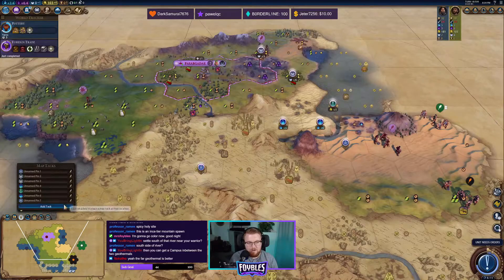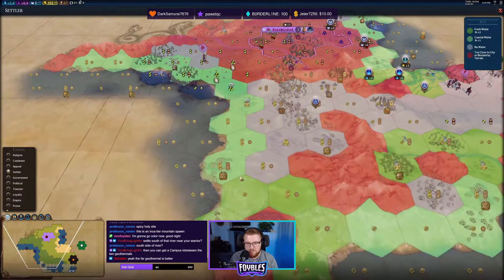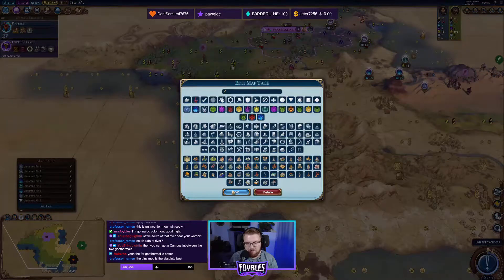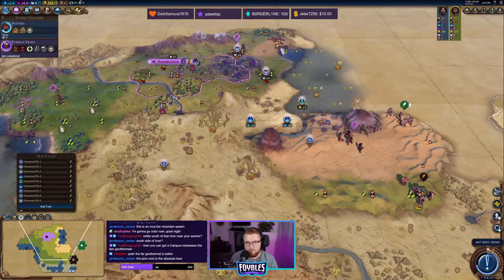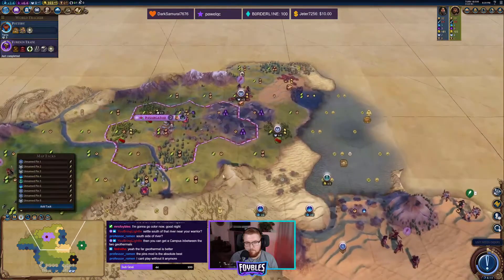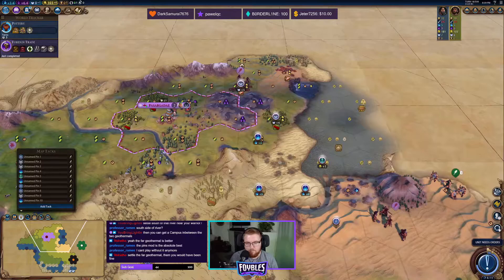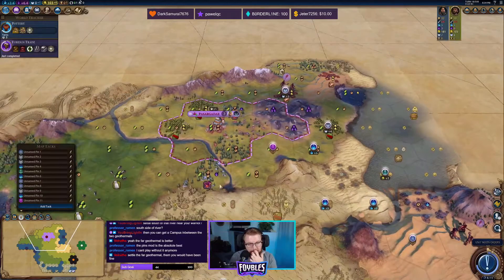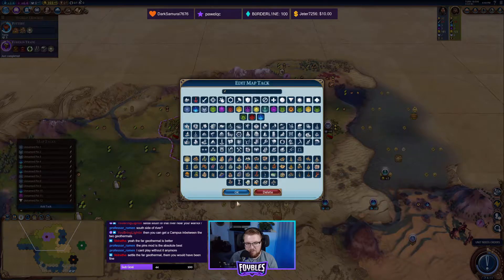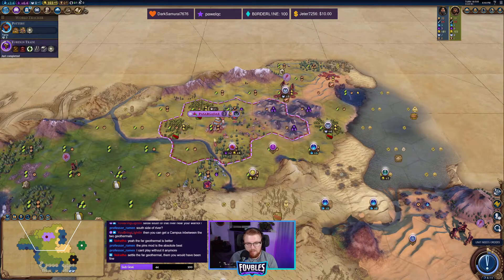We'll have to settle like right there instead of a true block, so I can still settle over this way too. I can get a holy site here. I can actually still get the capital's campus right there too. And then maybe I just put the Government Plaza right here. This would be a great spot for a Paradesa because I can put the capital's commercial hub right here — it's next to the city center, next to holy site, and next to commercial hub, which is the perfect setup for that.